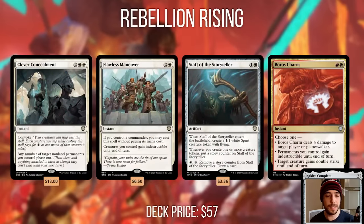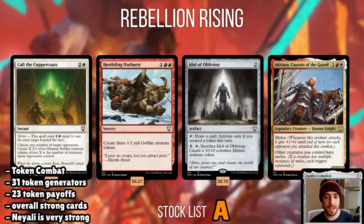In terms of deck price, it's currently $57 according to MTG Goldfish. Notable cards include Clever Concealment, which is a new staple in commander, Floss Maneuver for board protection, Staff of the Storyteller which sees Legacy play, and Boros Charm which can protect your entire board or deal lethal damage. The stock list is quite good — 31 token generators and 23 cards that care about tokens. The reprints are pretty good overall, though there's some fluff that weighs the deck down. However, the commanders are incredibly powerful, so overall I'm giving the stock list an A.